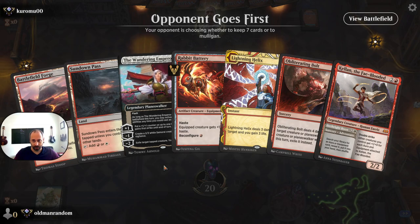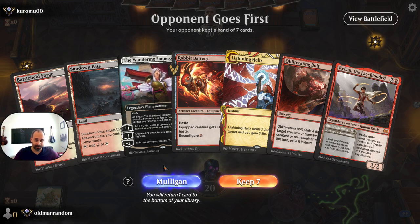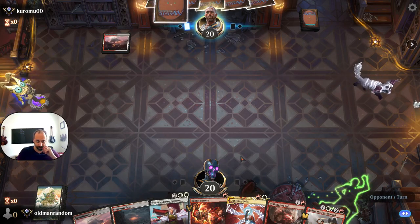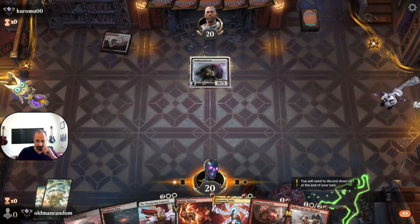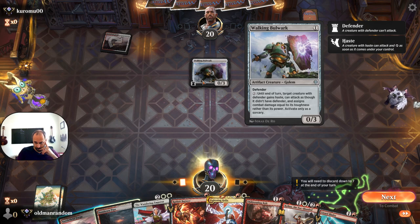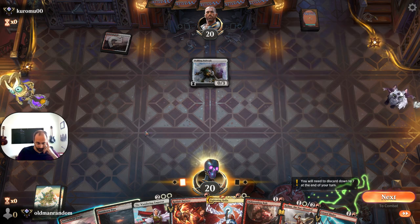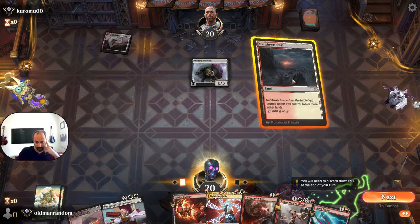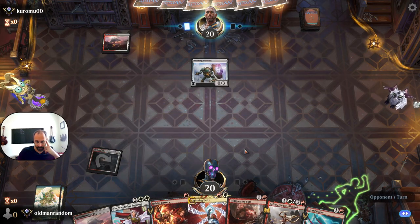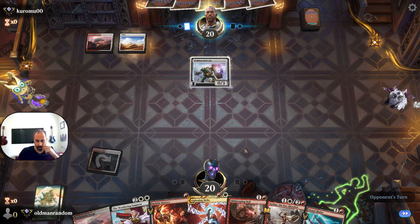Game 2 — we again have two lands, opponent's going first. A Fastland would make all the difference — whether it was the Battlefield Forge, or really in this case Sundown Pass. This is not a bad hand. We're up against Boros lands. We're going to play the Sundown Pass first. I really wish we had a Rabbit Battery out there.